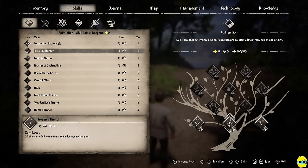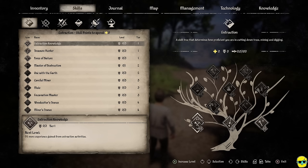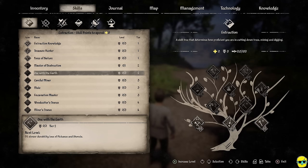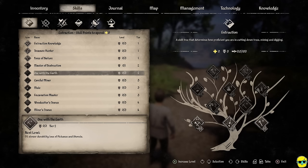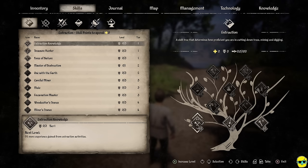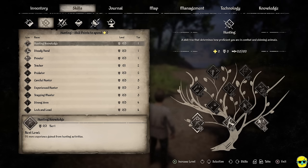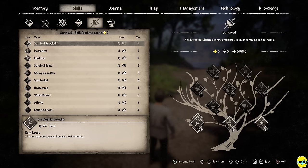For example, in the hunting tree you can get Tracking to use inspector mode to track where animals go. In survival, Survival Sense is a tier-two skill that lets you see sticks, stones, mushrooms, feathers, and herbs in inspector mode. Note that when you're in inspector mode, it drains stamina — you can't just stay in it all the time. Getting experience and leveling up is extremely useful, which is another reason to do quests.